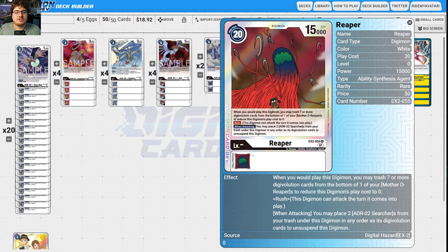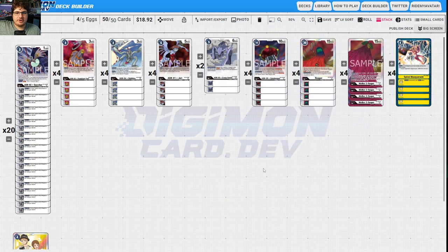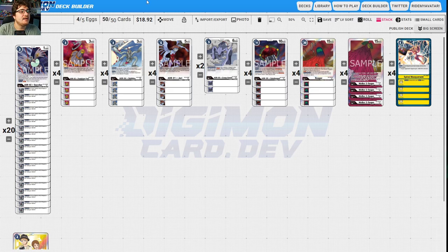Here's something really interesting about Reaper: when you would play this Digimon, you may trash seven or more digi-evolution cards from the bottom of one of your Mother D-Reapers to reduce the play cost to zero. Saishimon doesn't counter Reaper because it reduces to zero. When attacking, you may place two Searchers from your trash under this Digimon as digi-evolution cards to unsuspend it. So the main objective is to build up Mother D-Reaper, play Reaper for zero with Rush, swing repeatedly with a 15k body — it's basically an OTK combo deck with control elements.